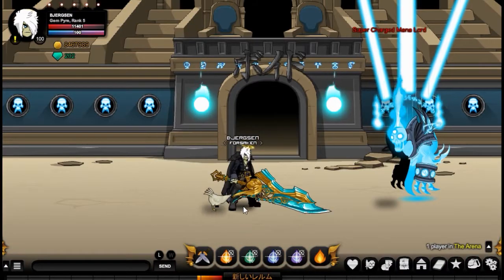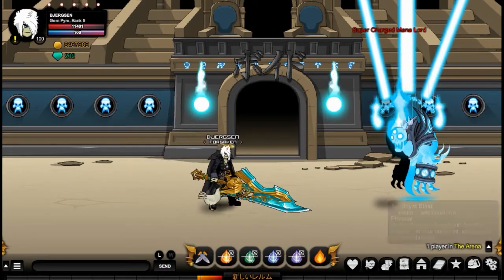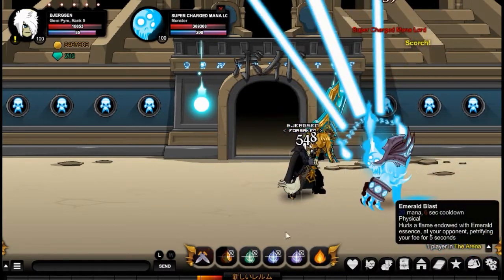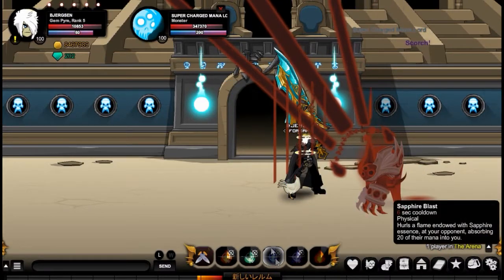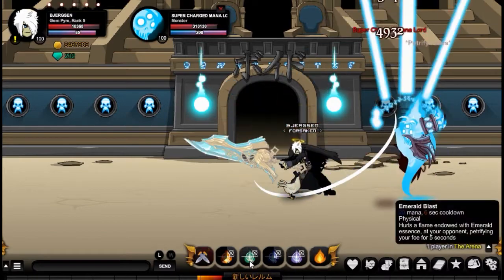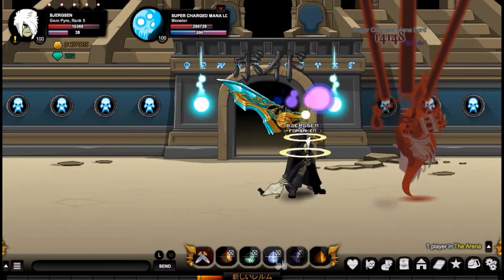Now let's test it out on bosses. I'm going to show you guys what skills to use to solo bosses efficiently. I'm level 100 so I can solo easily, but for those of you who aren't, here's the way to do it: use your first skill to apply damage, and since you don't want to take a lot of damage, use your second skill to petrify. Just keep cycling between your first, second, or third skill based on which one is up.